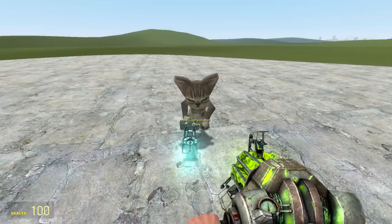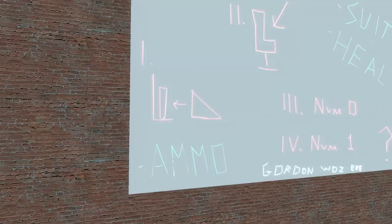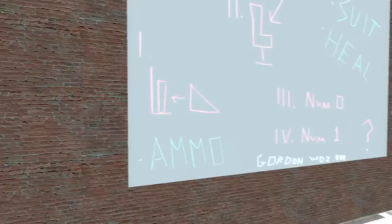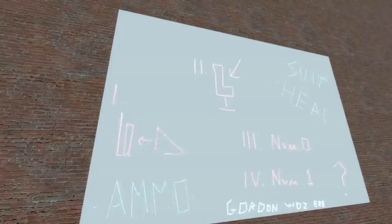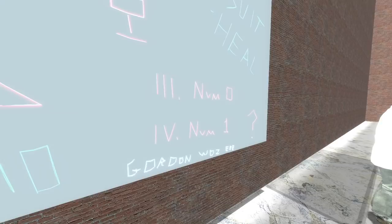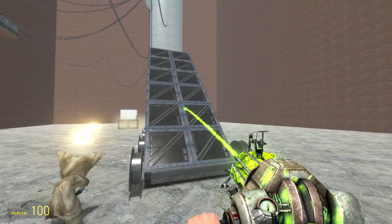I'm going through a tunnel. Here we are. Okay so here's Kleiner's plan: number one — triangle — to — slanty thing up towards the tube. Push the slanty thing up toward the tube. Number two: get in chair, suit heal. Number three: nevermind. Number four: nevermind. Numpad zero, numpad one. Okay, Gordon was here. Boom — step one done. Number two: get in chair. That was probably supposed to be in front so we could get into the chair without having to noclip. Let's just pretend. Haven't you ever played Kerbal Space Program?